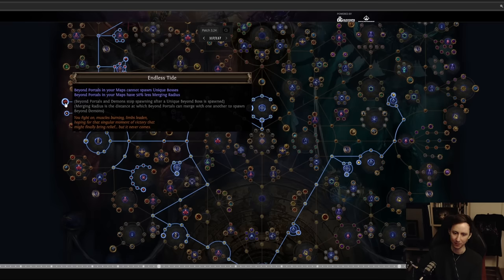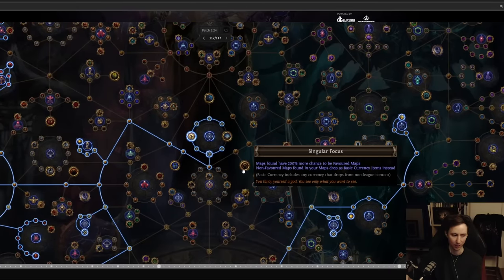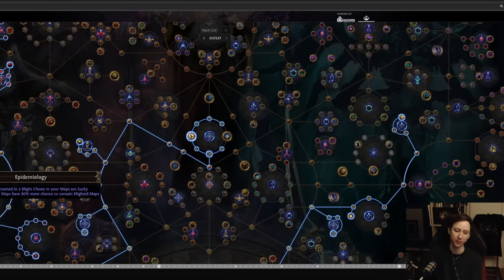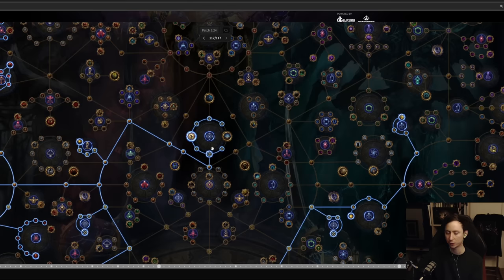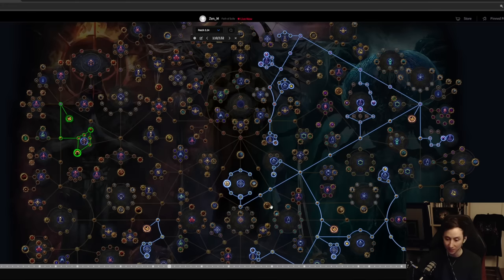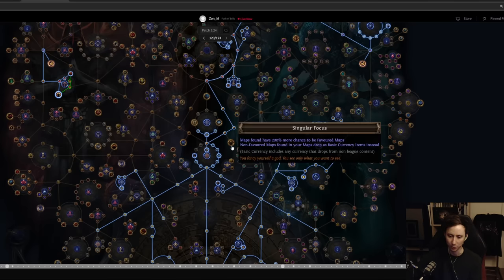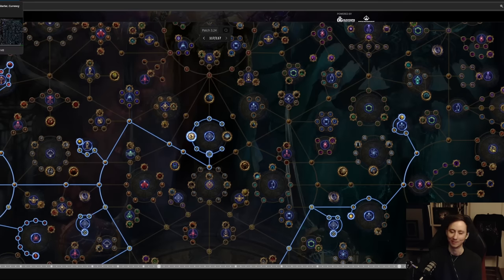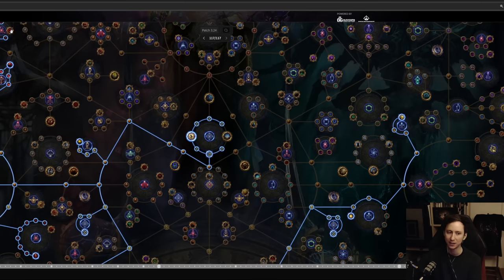I take the keystone to prevent the boss from spawning — the boss is very hard and also interferes with beyond demon currency drops. You can unspec it if you want the boss. This is the only atlas tree where you absolutely cannot click Singular Focus, because blighted maps are blocked by it. I didn't click Singular Focus on any of these trees — that's a choice you make depending on whether you want to sustain your favorite map or drop T17 maps, and it depends on T17 map prices. Don't click Singular Focus unless you have at least eight or so favorite slots filled.